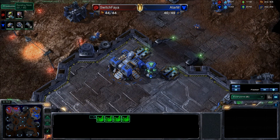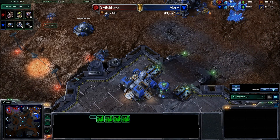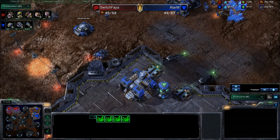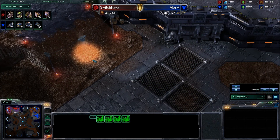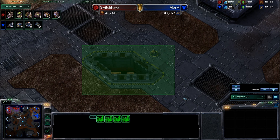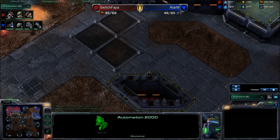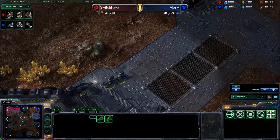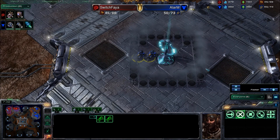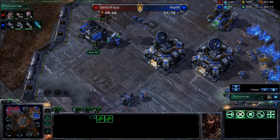It looks like Switch Faya has got a Baneling nest coming out. Some fast Zerglings are a pretty good counter to two Hellions, as long as you can capture them somewhere where there's a crevice holding them against the wall. Antigua Shipyard has some nice wide open spaces, but it's also kind of chopped up with walls that prevent the surround, but also prevent the Hellions from being able to run away from the Zerglings. With Zergling speed already on the way, these Hellions have got to be very careful about how aggressive Alarm is going to be with them, because he's going to be relying on that map control.